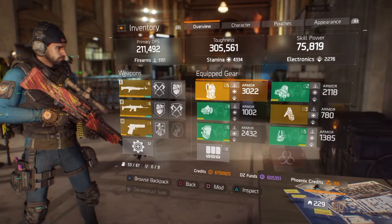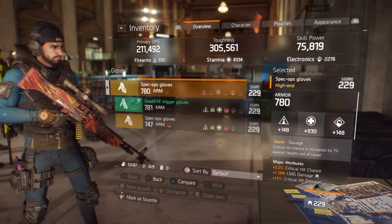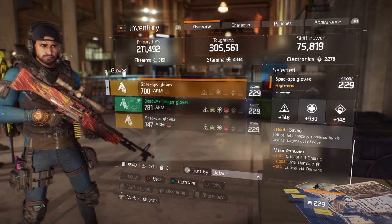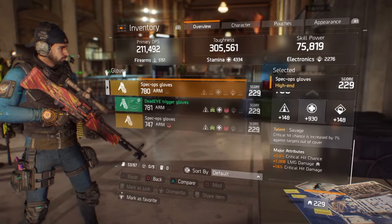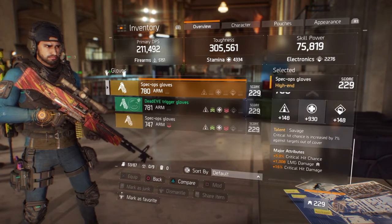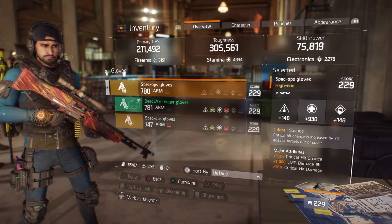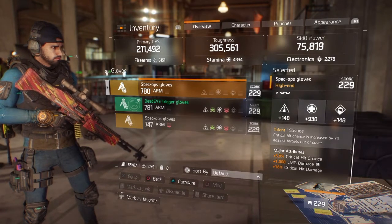Back to my gear. For gloves I have a 930 stamina roll with critical hit chance, LMG damage, critical hit damage, and I rerolled the marksman rifle damage slot to LMG damage. The marksman rifle damage is nice but not necessary — that extra 3k damage isn't hugely noticeable — but the LMG damage I'll notice more often since that's the gun I'll be using most.